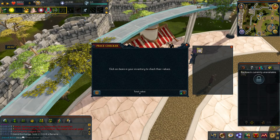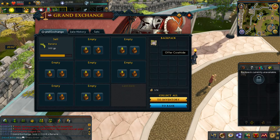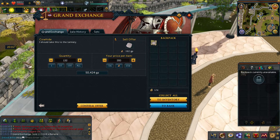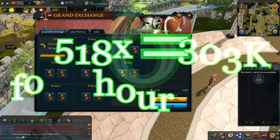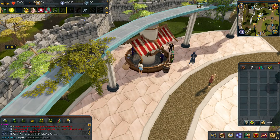Now onto the results from killing cows. In the 10 minutes I spent I killed 132 cows and banked their cow hides. I sold them a little cheaper but they actually sold a little above normal price. They sold for 50,518 which is roughly 303k per hour.